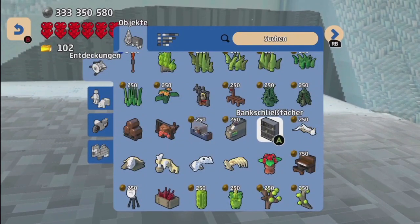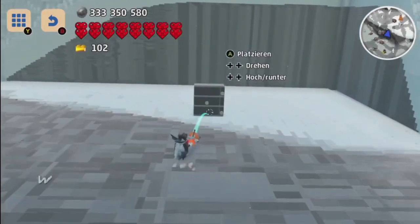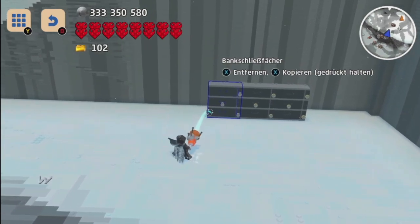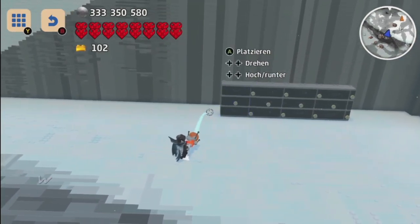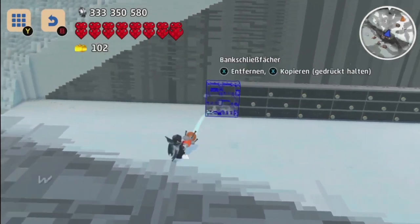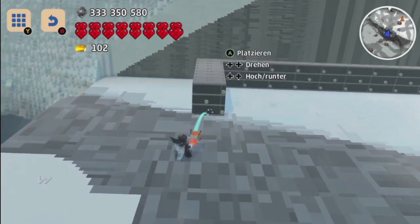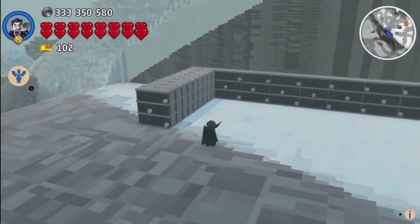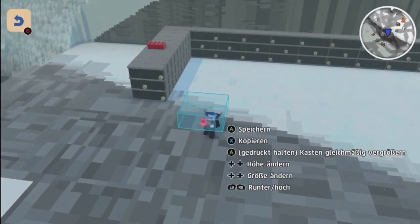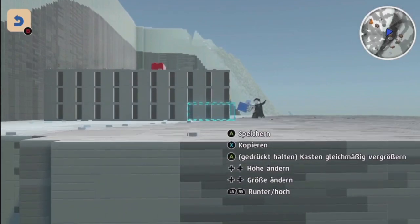Now you will have to place these safety deposit boxes. You can find them in cities in the bank, so if you don't have them unlocked yet, try finding them there. If you can't find a bank, just Google — I think you might be able to find a seed sheet for a world. Then place a row of 10, place a block on top of it, and then copy it.